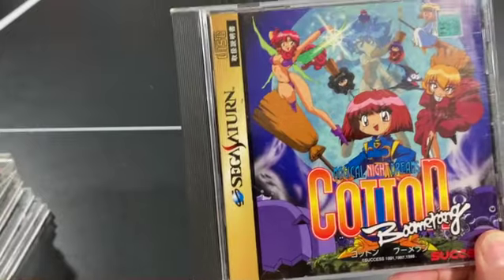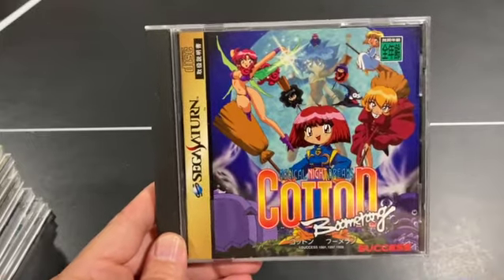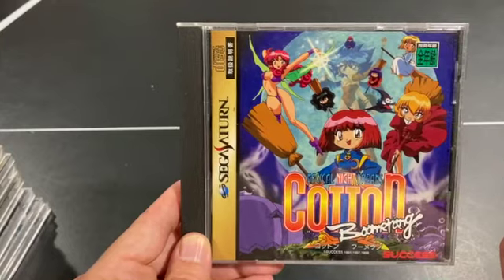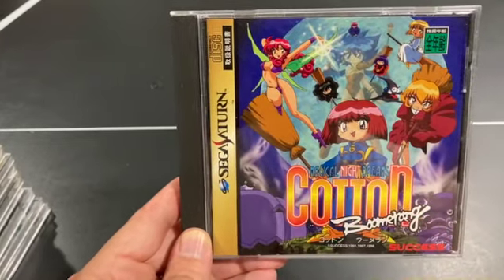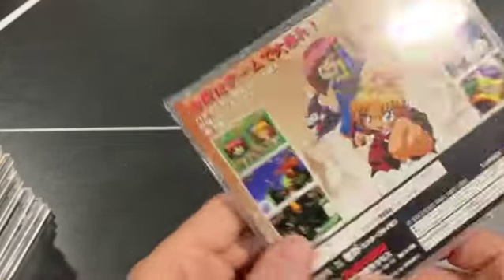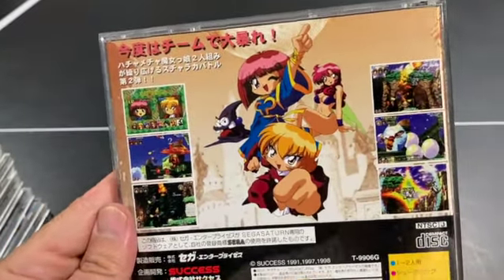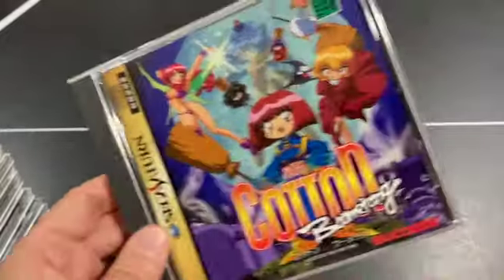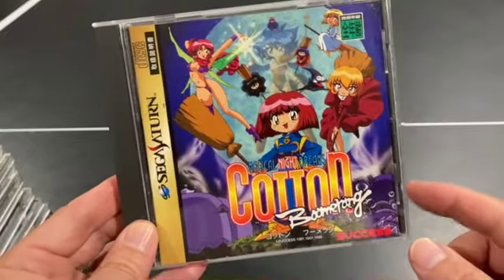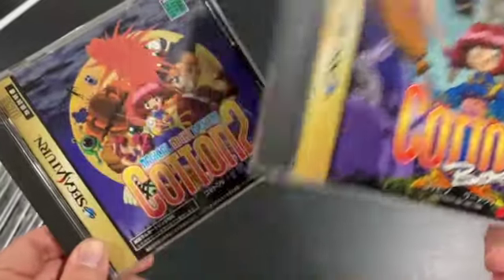Cotton Boomerang is almost like a remastering of Cotton 2 — a lot of the gameplay and stages are the same, but instead of three lives they gave you different witches as your second and third life, which changes up gameplay. Otherwise it plays mostly the same as Cotton 2. For some reason Cotton Boomerang is more sought after and rarer than Cotton 2 — maybe it had a lower print run.